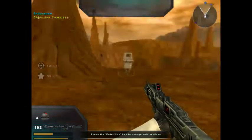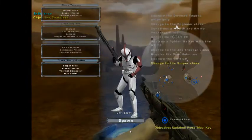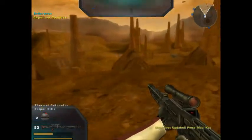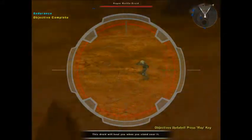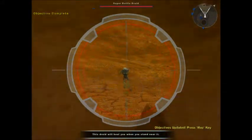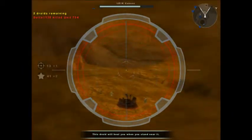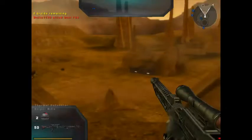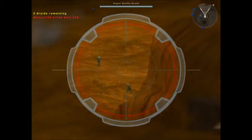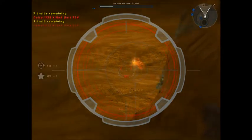We need some snipers to pick off some droids and help thin out the CIS forces — grab a sniper rifle and take out some droids. My favorite thing on PC — sniping! I feel like I'm about to be sniped in the face though. Hello droid — and I missed. Shot one in the droid nuts. Got him.